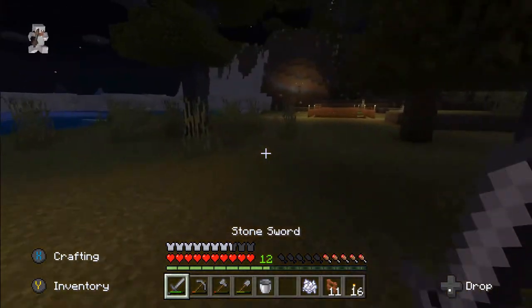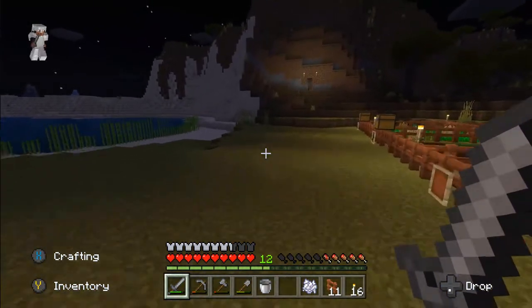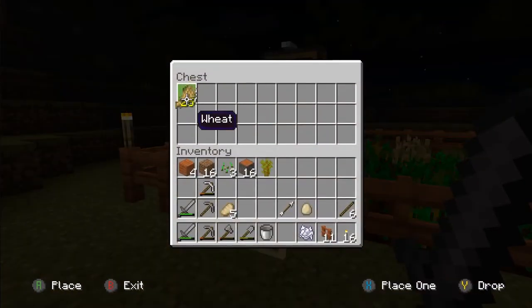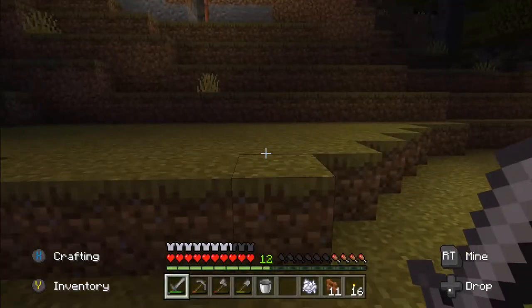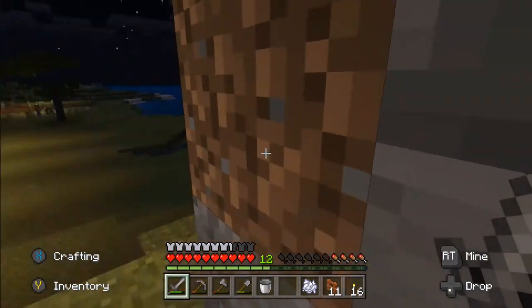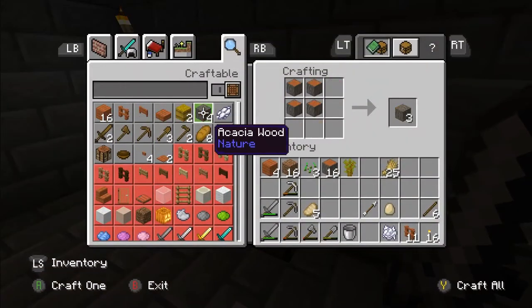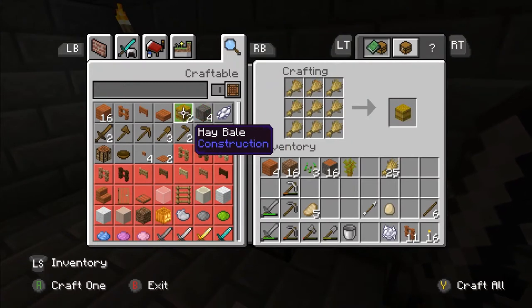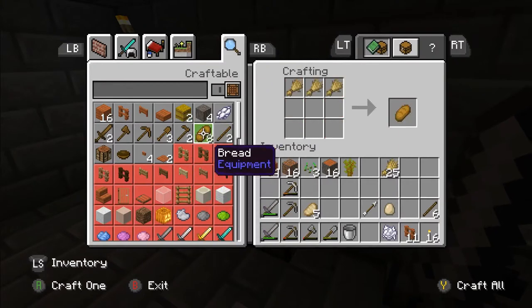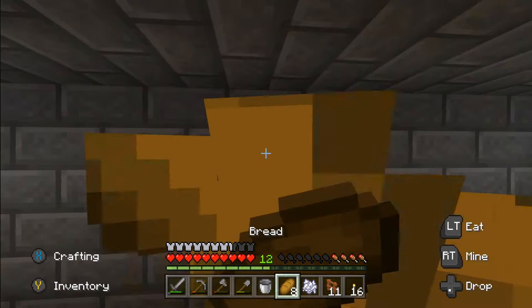Alright, let's get indoors before we die. I'm out of food actually. We'll make some bread - I think it's wheat you need. You can make hay bales out of wheat too. Oh, there's bread. That'll do me. It's not the best diet but it'll do.